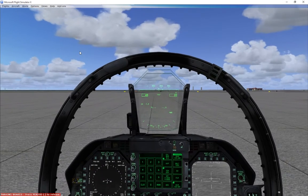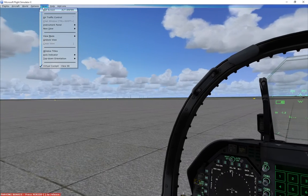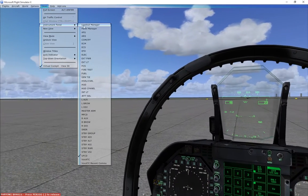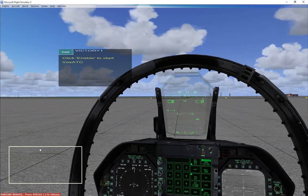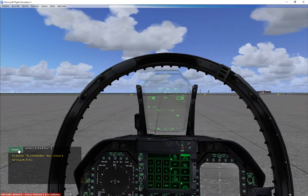Here we are in the aircraft and we're going to turn on Vox. Vox is a view — it's an instrument panel view — and it's down here: Vox ATC. So once we have this, you'll note it has my call sign Victory One. That's a setup we can talk about later. That's in the settings outside of Flight Simulator.